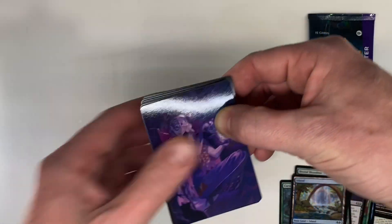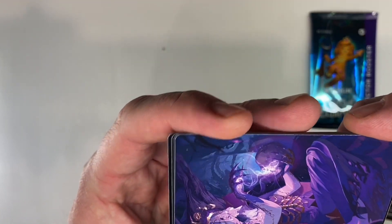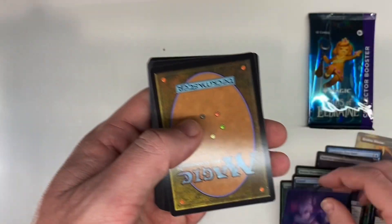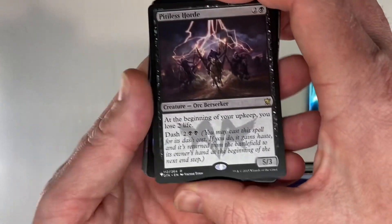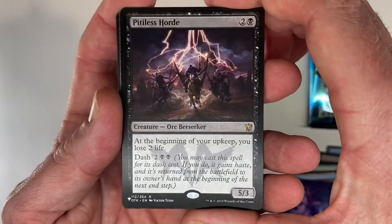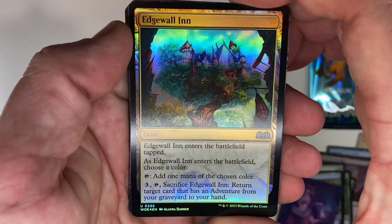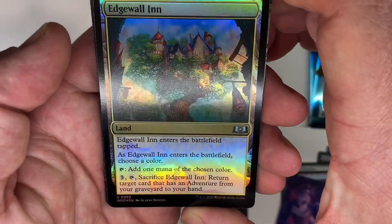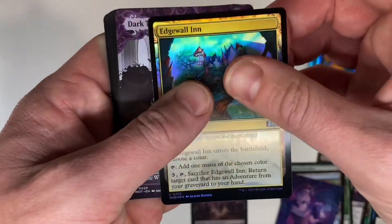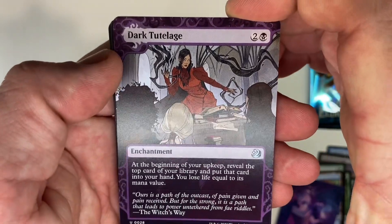On to the next set booster. That one is a little bit easier — or maybe I just learned what I was doing a little more. Nice little art card; I just like collecting those. I'm not even sure what set that's from — I don't recognize this symbol. There's my little reprint card. Edge Wall Inn is the foil — nice foil.